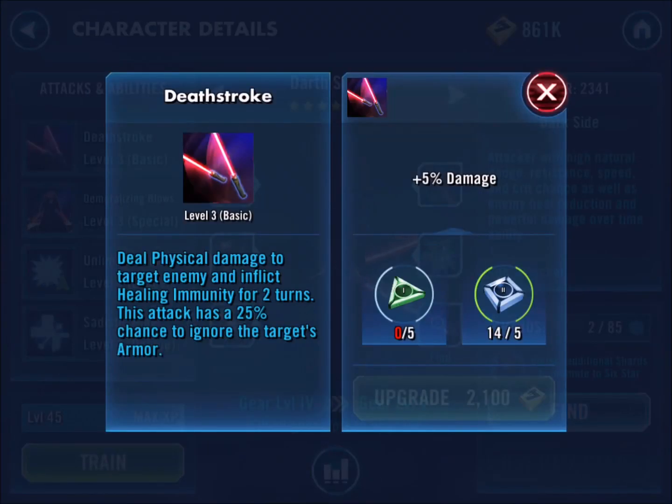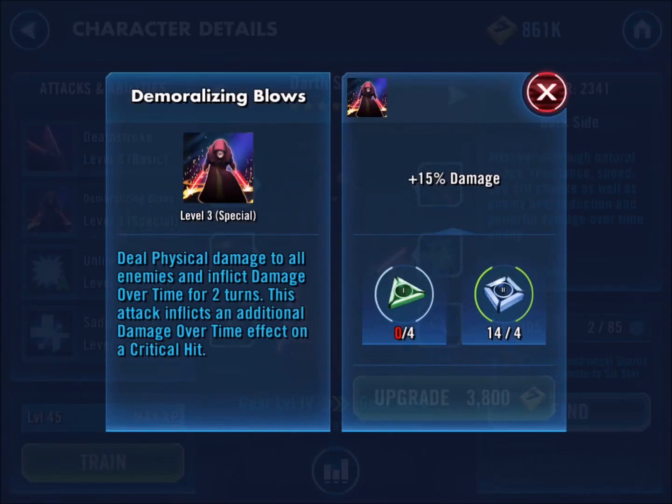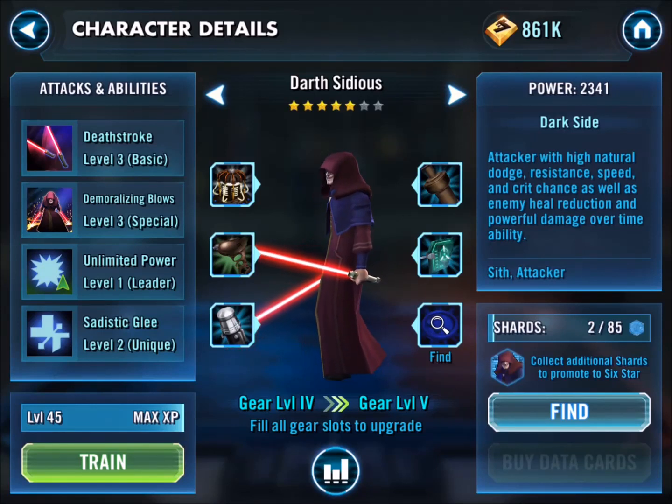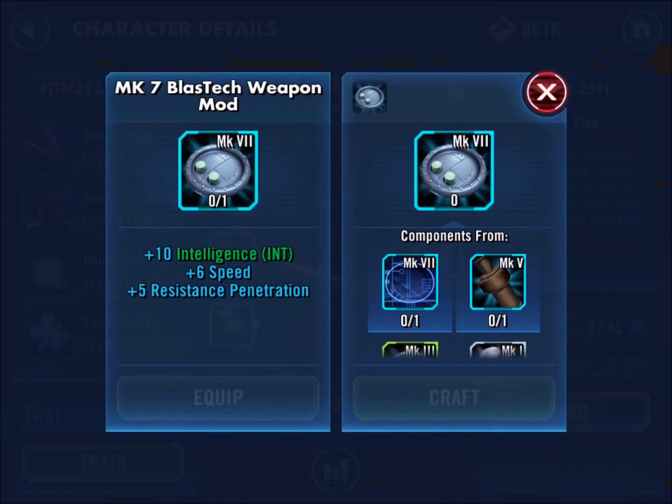The nice thing about this as well is when he was 4 star, all those level 3 abilities were the highest I could get him. So now you can see I can go back and increase his Deathstroke, Demoralizing Blows, and a couple other things to get him up a little bit higher.